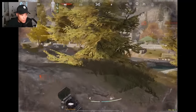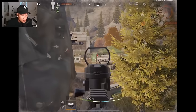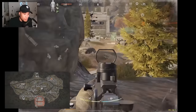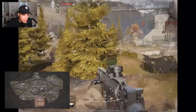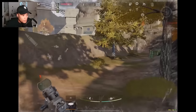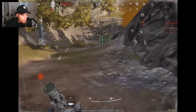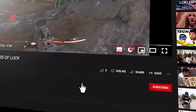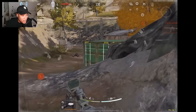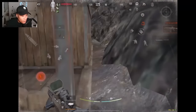He takes high ground to try and find out where the enemies are. This spot is called the mountain by the way, and you can snipe all the way to the field hospital from here - it's pretty crazy. God damn, that's a real player guys! Yo, where did this guy come from?